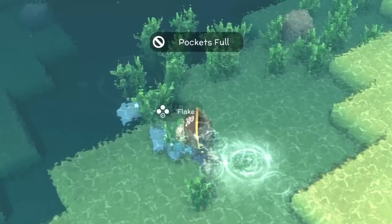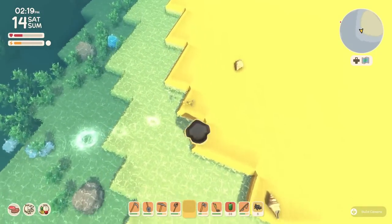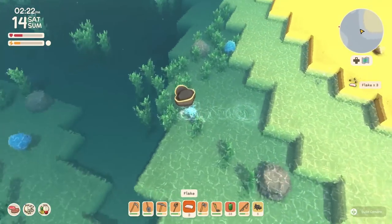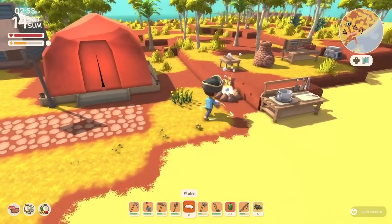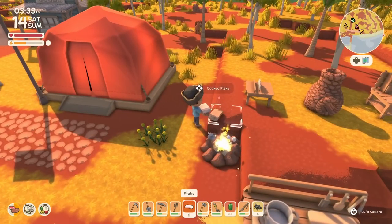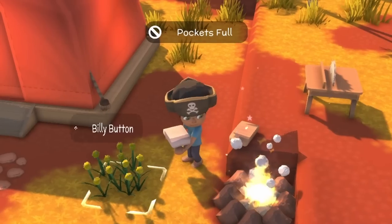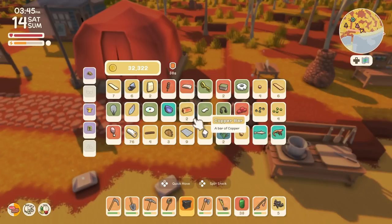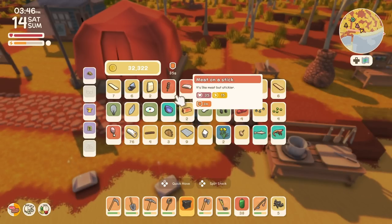We got some flake — pick up this shark meat. Once you're back on dry land, throw some flake on the barbie. Get some cooked flake. I had cooked myself some meat on a stick — it gives 35 health and 15 energy. The cooked flake gets you 20 health and 20 energy, which is great.